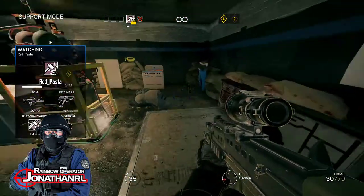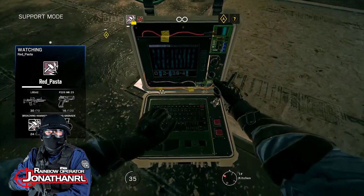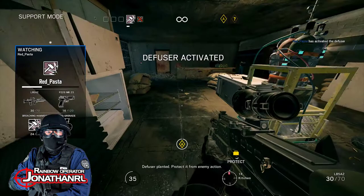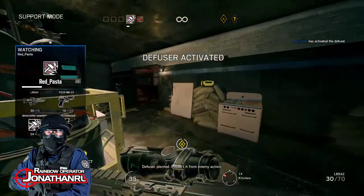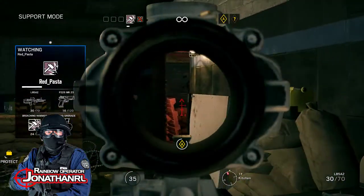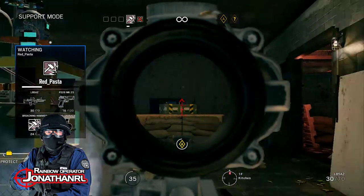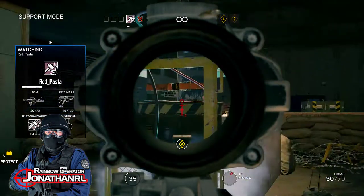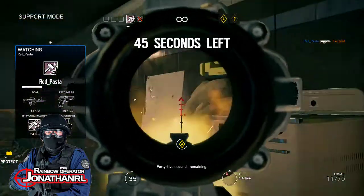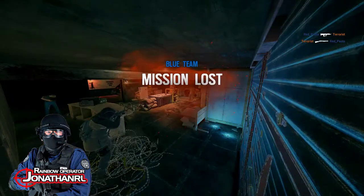Now you should be able to plant it. Go hide in a corner, crouch, and keep an eye on the doors — they'll be coming for you. You need to fire in shorter bursts or you'll run out of ammo too quickly.